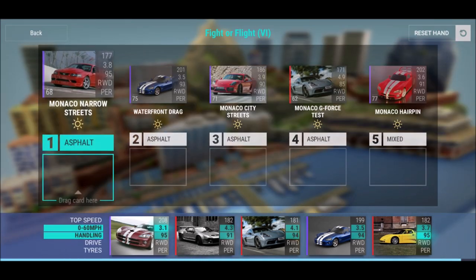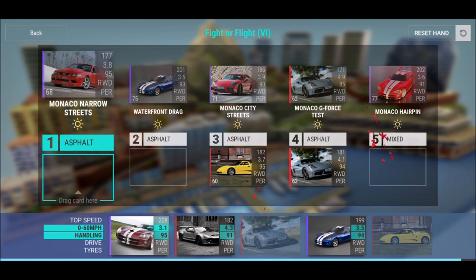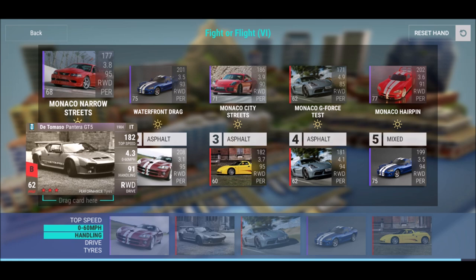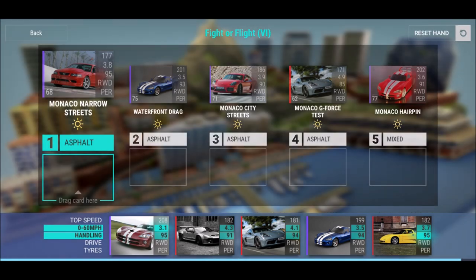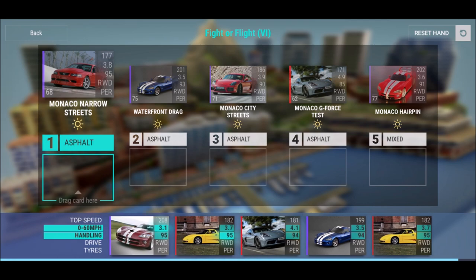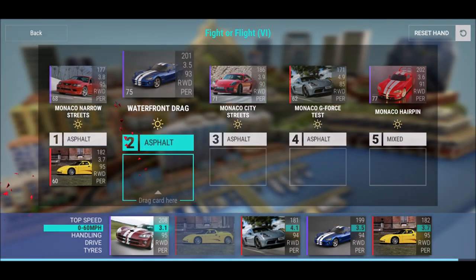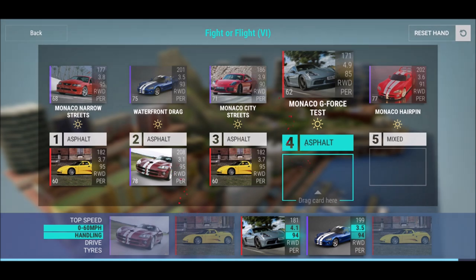Round 13 mixed — Monaco Hairpin mixed, here we go. Waterfront drag — drop that one. I could actually even use the Ford Raptor but let's try this instead. Let's figure out something else. On Corner Street it's looking possible.